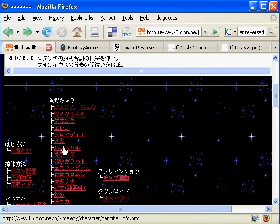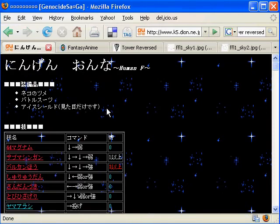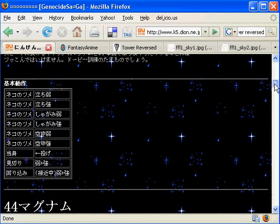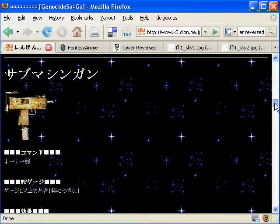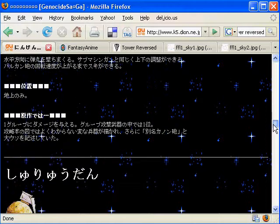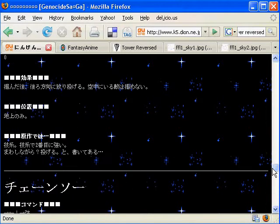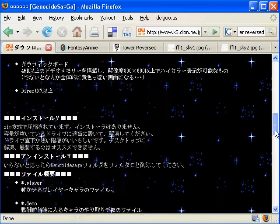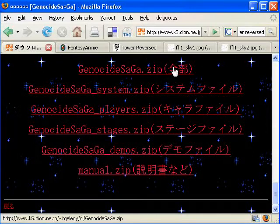Here we have the character information. It lists the moves in a nicer format, and if you understood Japanese it would explain them. It also includes some of the actual Square art, such as the Gatling gun, grenades, and the Hyper Cannon for the human info. And there's screenshots, and here's the download page — basically just download all these files, unzip them to the same directory, and that's it.